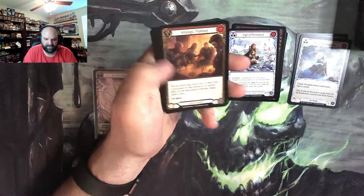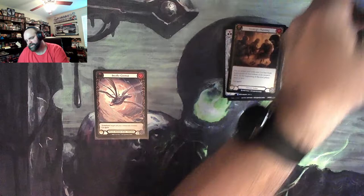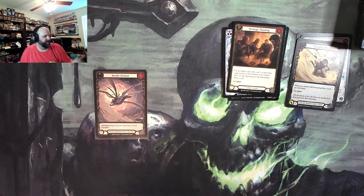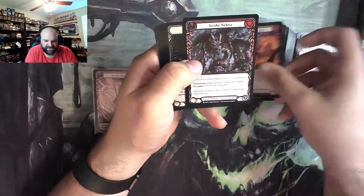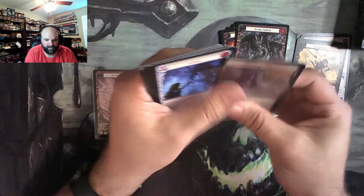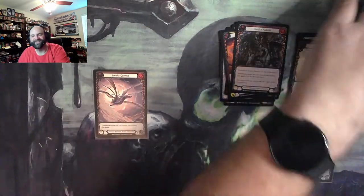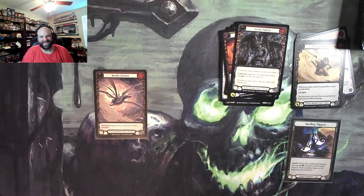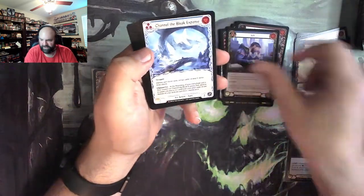Played a sealed game — not draft, but sealed — with Dromai and had a lot of fun with that. I wasn't good at it, I lost every match. But I almost had a match against Fi. There's Necria, and a common rainbow foil slipper. And just completely ran out of gas at the end, ran out of any ability to do any damage, which was probably my fault building from my sealed pool. But hey, whatever.